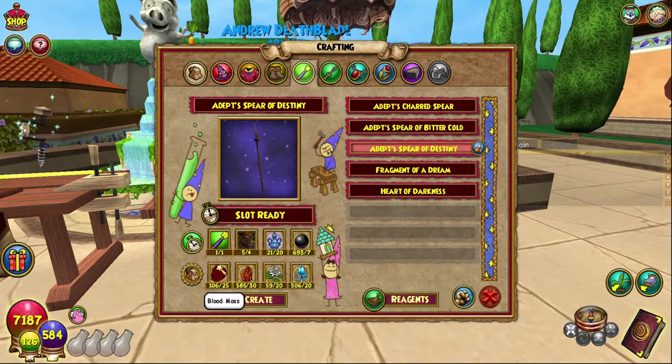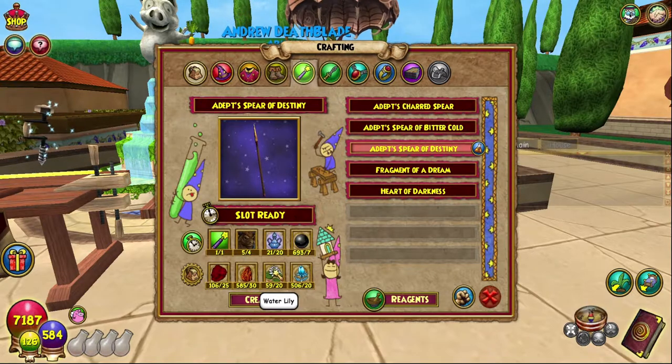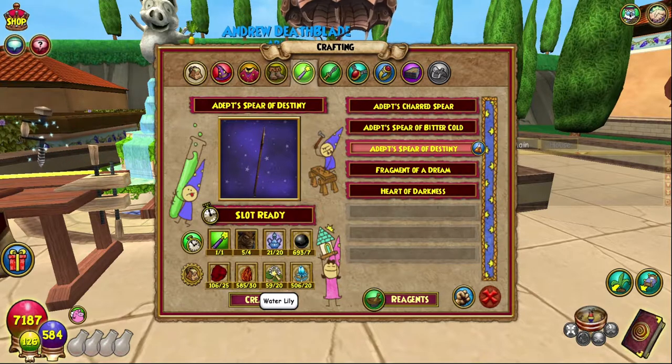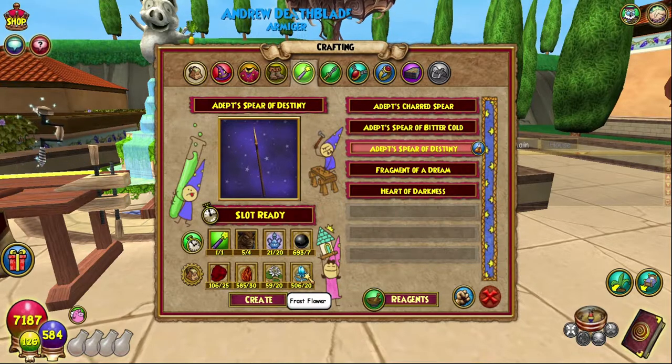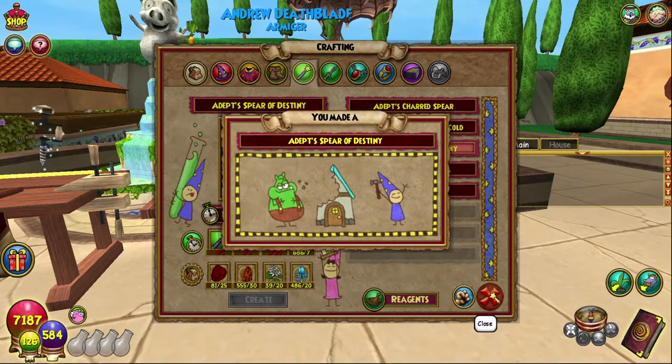For blood moss, I recommend farming pink dandelions — I have a video on that. Water lilies come from cat tails — I have a video on that as well. Frost flowers can be found in the same place as cat tails. Fun fact — easy peasy. Let's create this bad boy.